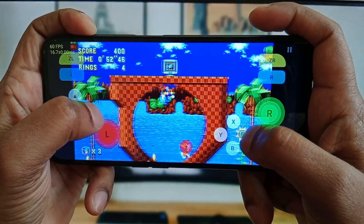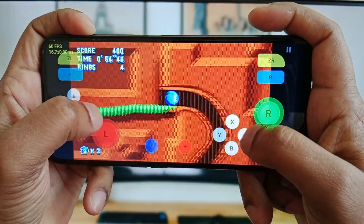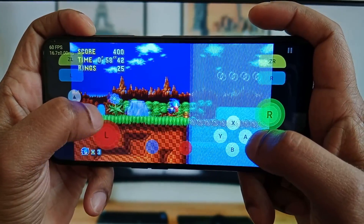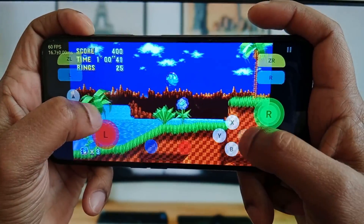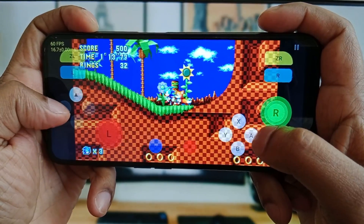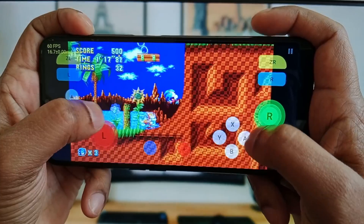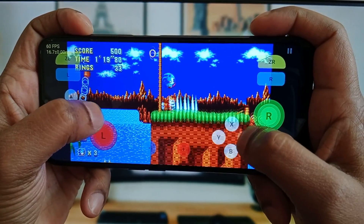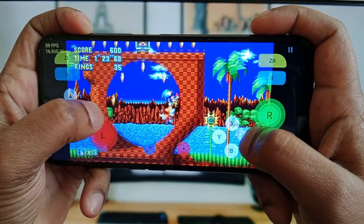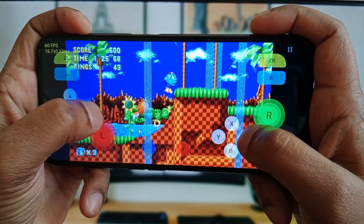Unfortunately, Skyline is not available on the Google Play Store, but you can download it from their official site or Discord server. Skyline requires product keys and title keys, but it can run up to 4K and 60fps resolution. The customizable controls are among the best features of this emulator, and you can also use an external controller with Skyline.